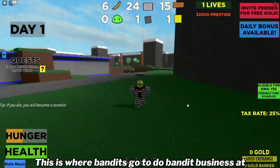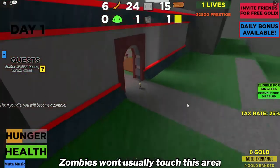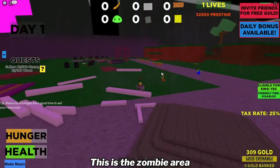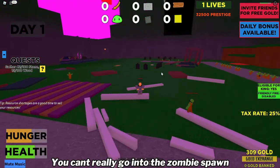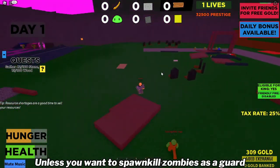This is the bandit camp. This is where bandits go to do bandit business. Zombies won't usually touch this area, so until then don't bother them if you are a bandit. This is the zombie area. You can't really go into the zombie spawn — unless you want to spawn kill zombies as a guard, then don't do it.